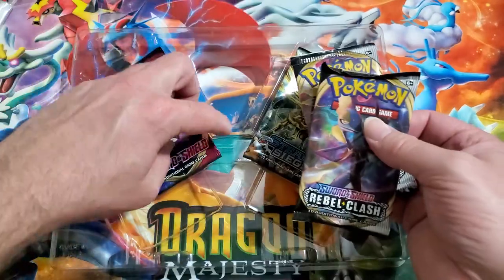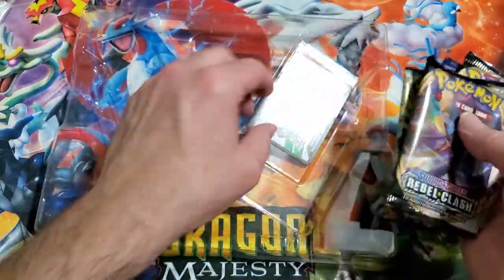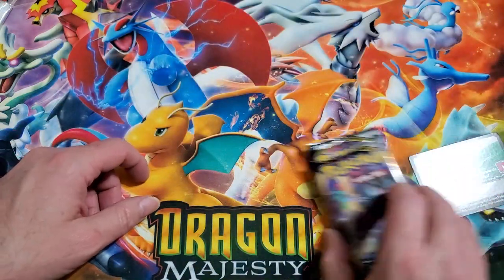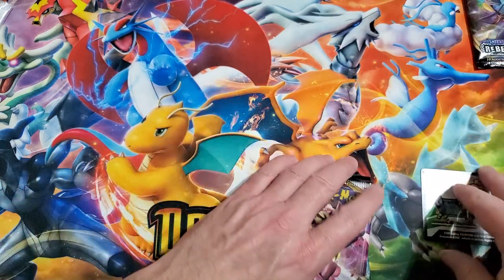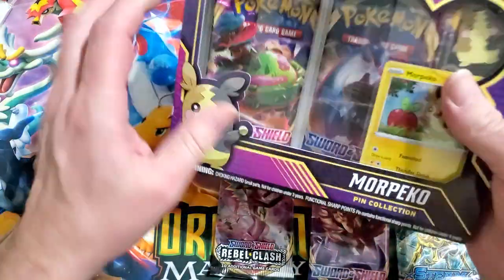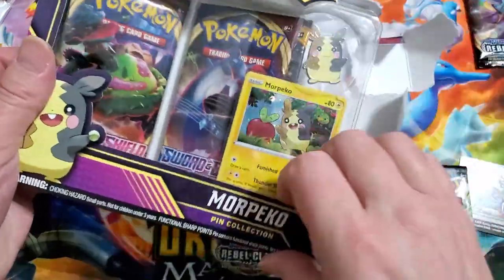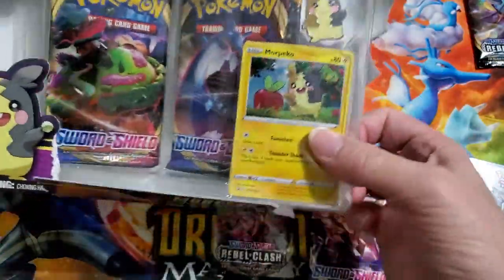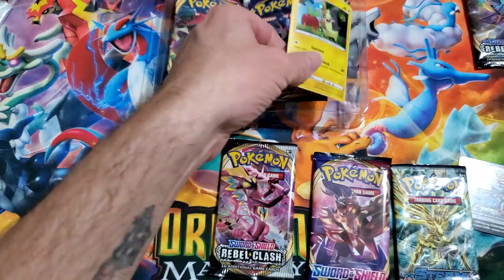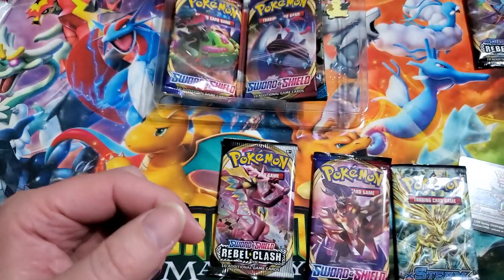We got two - Rebel Clash, Sword and Shield, and Steam Siege. Steam Siege - really? That's what you gave me? Wow. Alright, I am missing Rebel Clash for the year-end opening, so I'm gonna put that off to the side. But I'm gonna go ahead and open up all of these real quick. Let's just do the Marill Pico pin set - it's really cute.